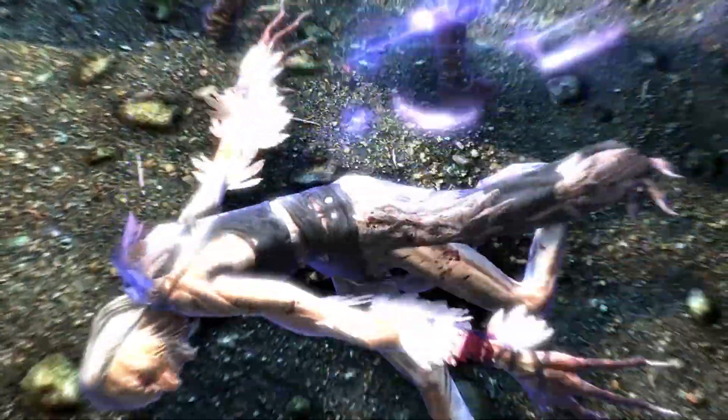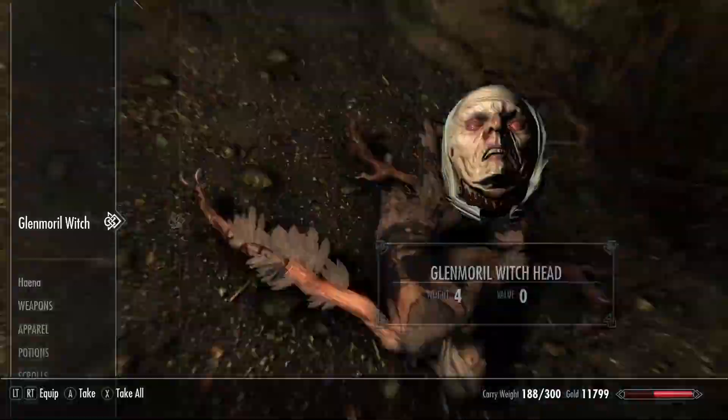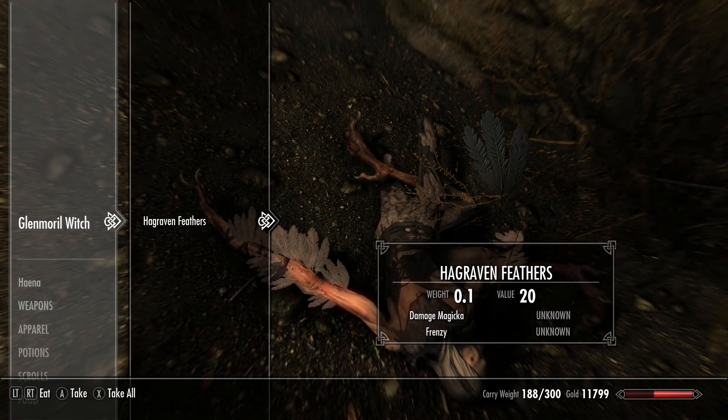Here I kill the grandma mom, which is not nice. It's a very old woman in the bird, and that's how you can get a Haggraven feather, which is an ingredient that can be used to make some potion.